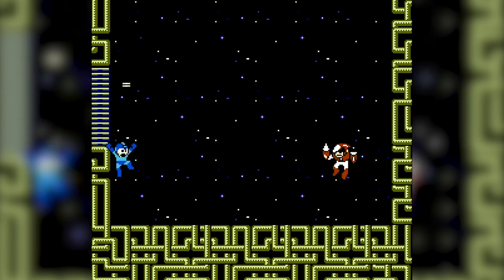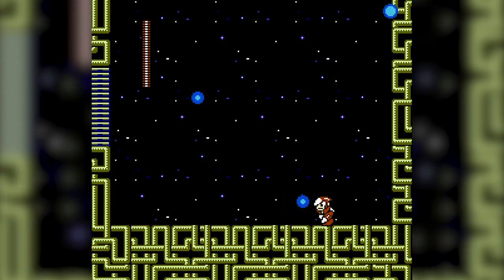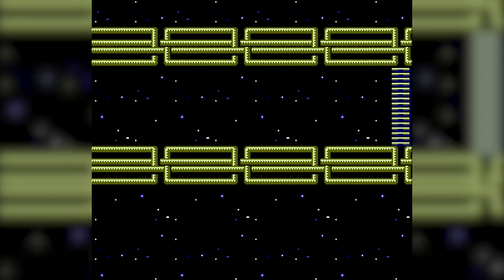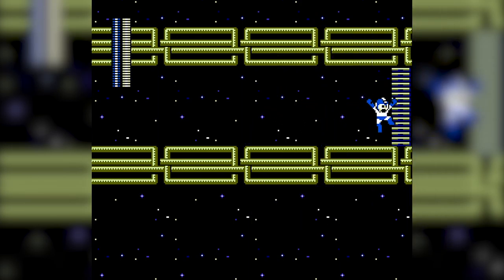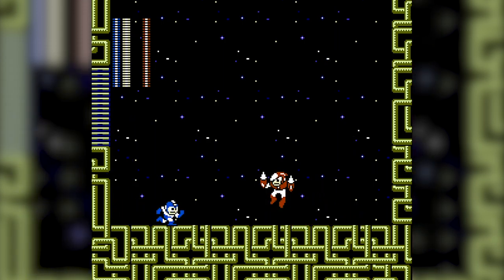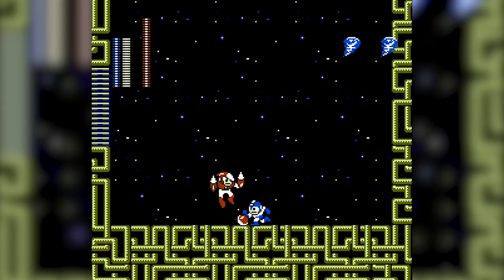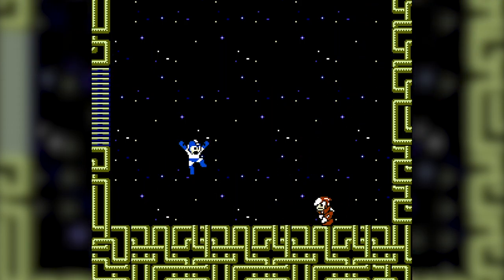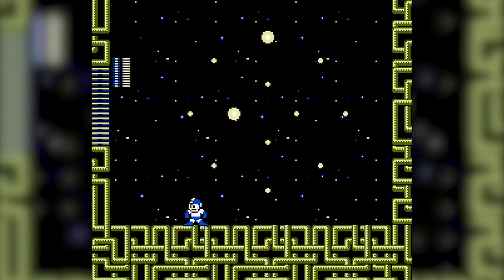He's got bum arms — Crash Man, Crash Mandicoot! Shoot those air bubbles at him — those little torpedoes. You can go through that garage-door-style boss door. The problem is actually hitting him. Oh, that's definitely his weakness! Good — you've got to figure it out.